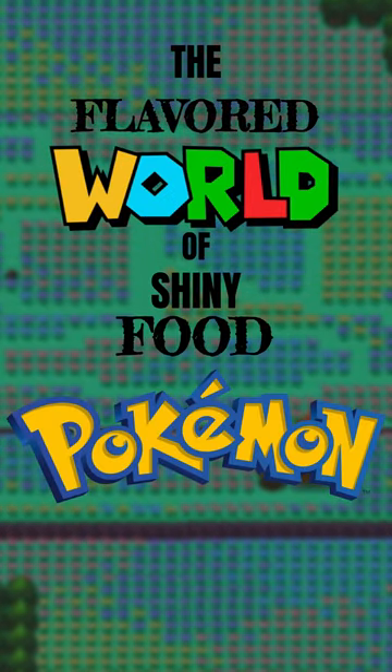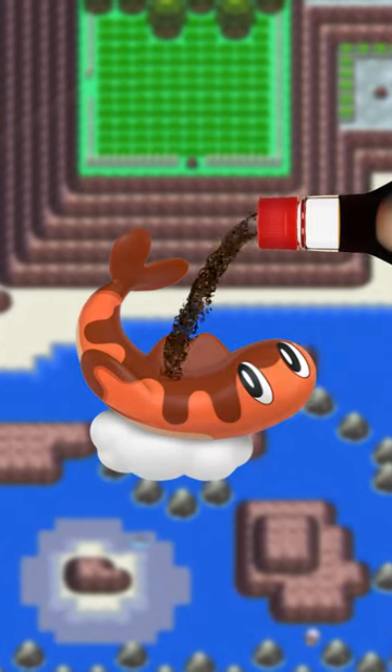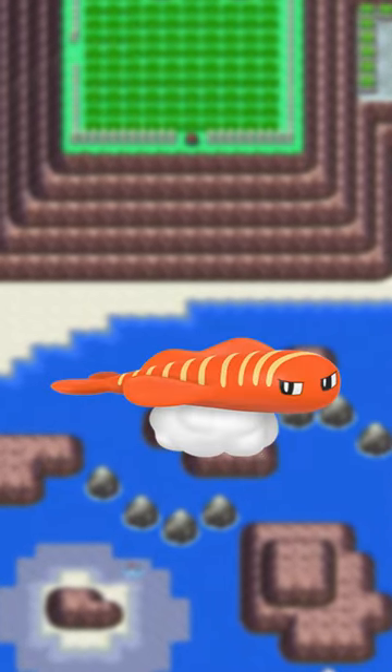The flavored world of shiny food Pokémon! Curly Tatsugiri gets drizzled in sauce, Droopy Tatsugiri turns white, and Stretchy Tatsugiri strangely gets some stripes.